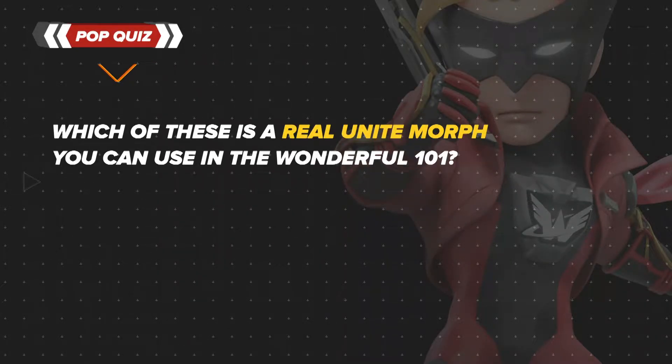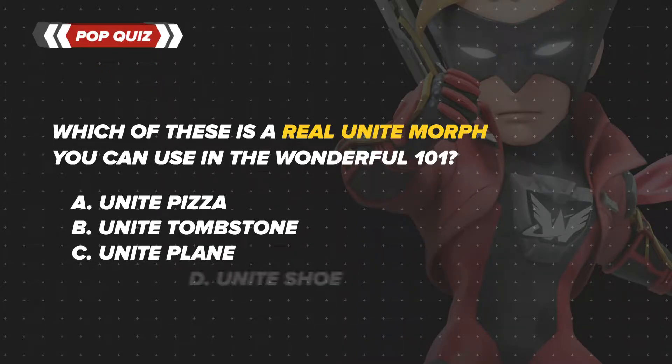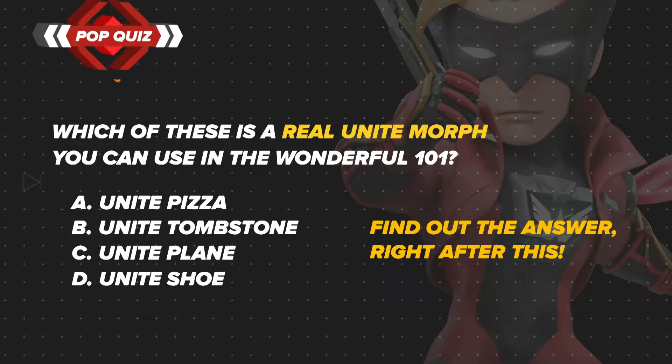Which of these is a real Unite Morph you can use in the Wonderful 101? Is it A, Unite Pizza; B, Unite Tombstone; C, Unite Plane; or D, Unite Shoe? Find out the answer right after this.